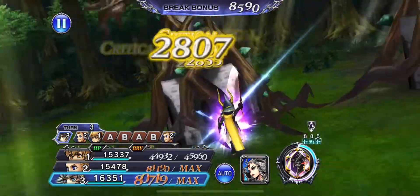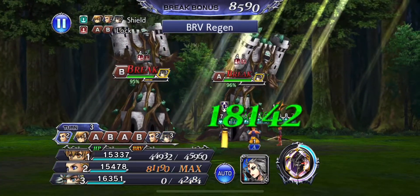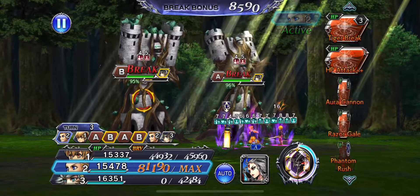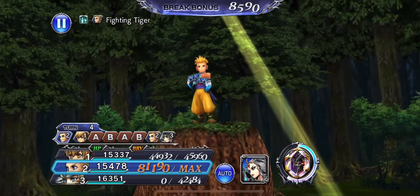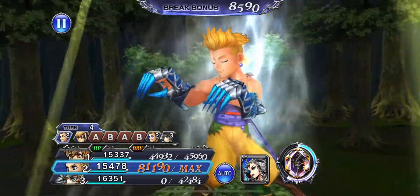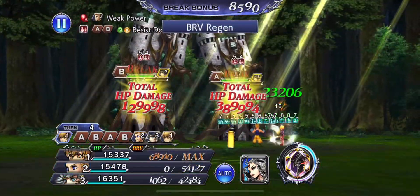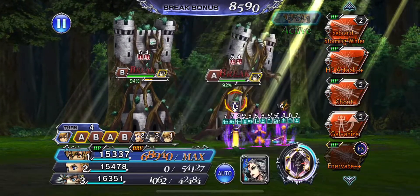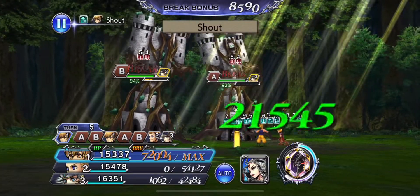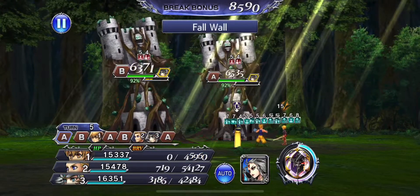Cloud of Darkness is gonna come out at the 80% mark — she'll come in for Sabin because I'm gonna burst with Ramza. All right, so let's tiger break. The ABAB thing is concerning and I would love to just delay them, but Ramza's gonna jump up so that's all good. He's gonna be spamming HP++ a lot.